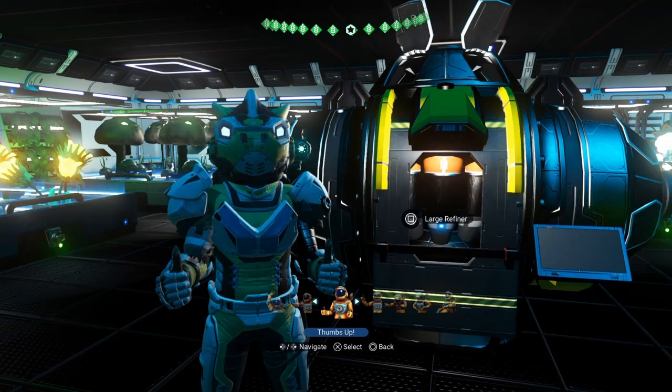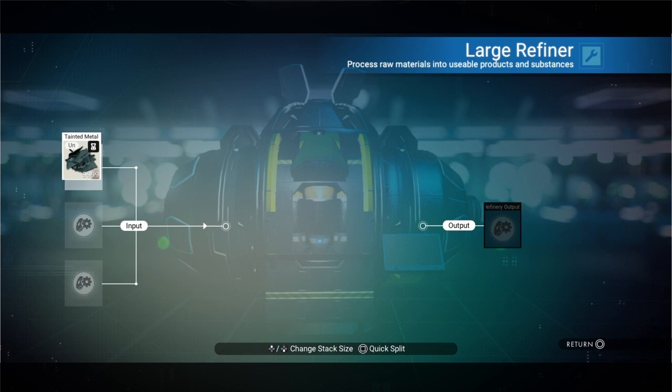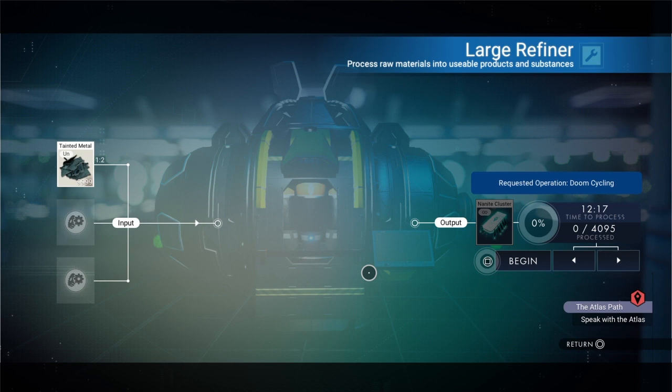Well hello there chumsers, I'm Captain Steven Exo and I've got quite a lot of scrap metal left over — the tainted metal. So I'm up here with my large refiner, because large refiners don't need fuel, and let's just stick in 9999 — and what are we going to get?